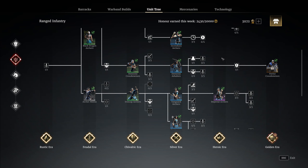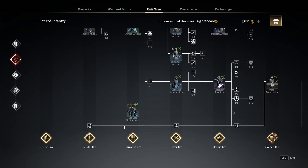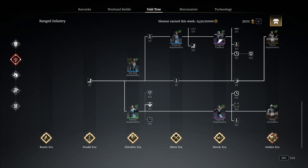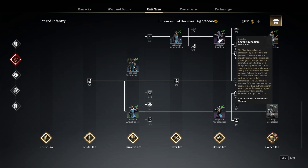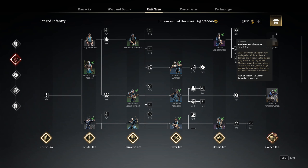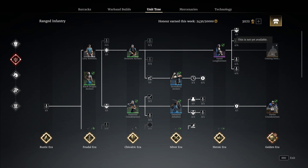Moving down to the ranged section — vassal longbowman I would say don't bother with at the minute. However, imperial archers are a very very powerful unit; they can one-shot heroes including heavy heroes, which not a lot of people realize. I wouldn't bother getting either of the others to be honest. You will want to go down this line though to unlock the shenjis — the shenjis are very very good — and the tercios are very very good. Pavis I would totally ignore.